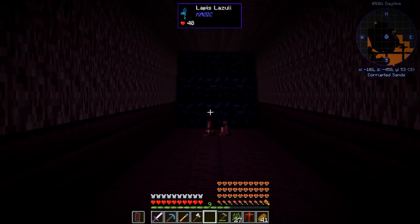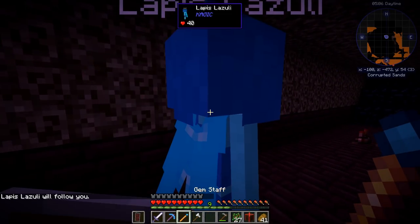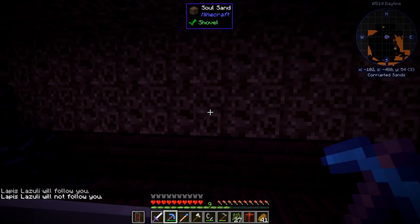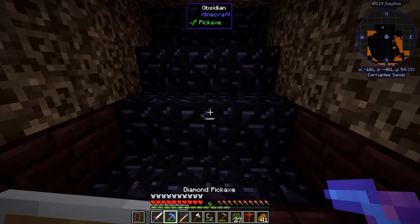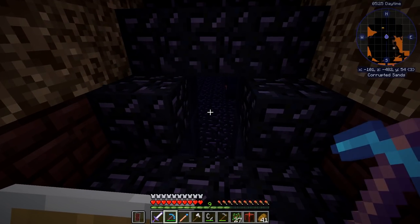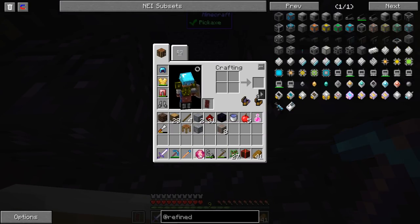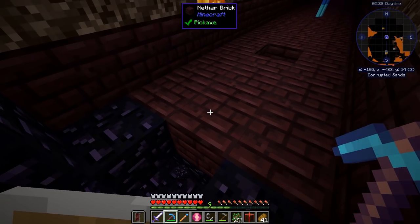That's some obsidian. I'm not even sure why there would be obsidian in a nether fortress. I don't have any torches — let me quickly place some fire. Thankfully I have an efficiency 3 diamond pickaxe, so I can find out. Do I have Carnelian? Carnelian, I might have a mission for you. This seems like some kind of a dungeon — I've just got to be careful and make sure there's a little bit of a staircase.